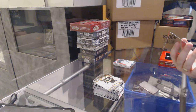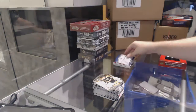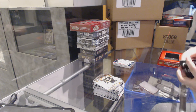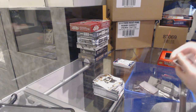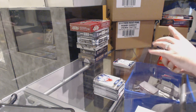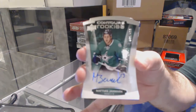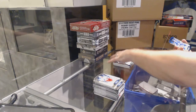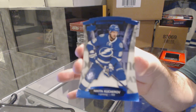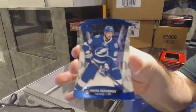And we've got a Purple, numbered to 499 — Jonathan Quick, LA Kings. To finish off, for the Dallas Stars, Matias Janmark Rookie Autograph — two Rookie Autographs! And another Purple, numbered to 499, of Nikita Kucherov for the Tampa Bay Lightning. Thank you very much.